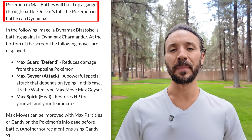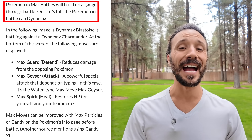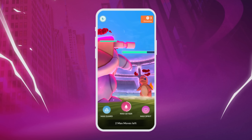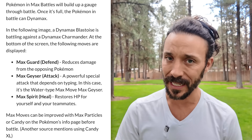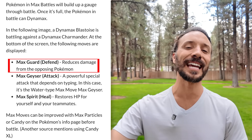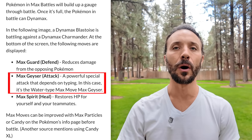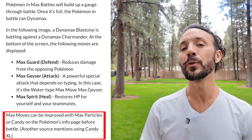Max Battles should count as an interaction, which means you'll want to get lucky friends during these battles. Your Max gauge will build up while battling, and once it's full, you can Dynamax your Pokemon. For example, a Blastoise that Dynamaxes will have three Max moves: Max Guard, which reduces damage taken from your opponent; Max Geyser, the Dynamax Water move available to all Water-type Pokemon once Dynamaxed; and Max Spirit, which heals your Pokemon during battle.